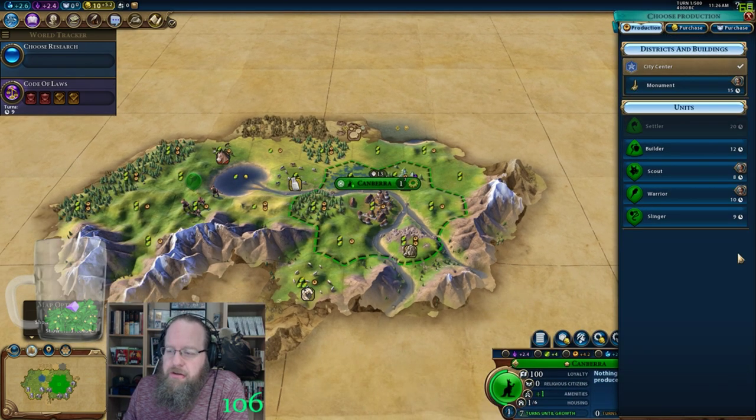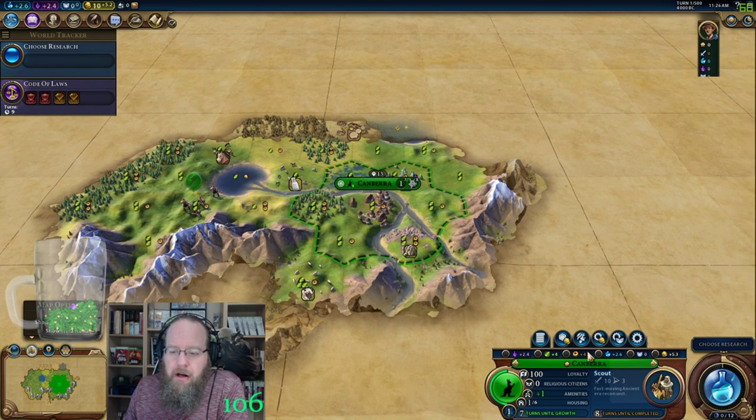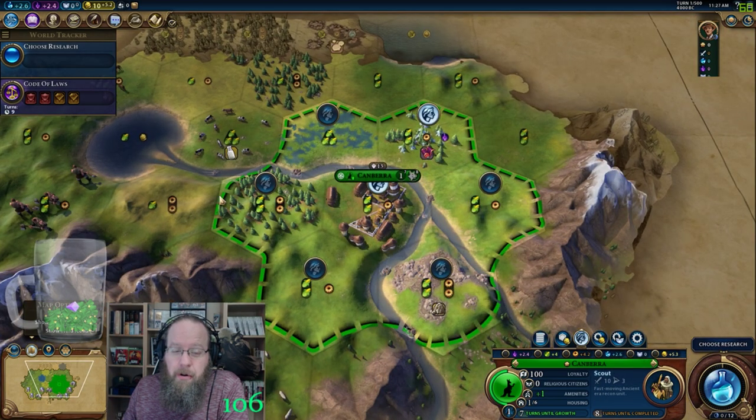Australia's a ton of fun to play with — they really are, very very strong. We'll go ahead and grab a scout right out of the gate. These aren't great numbers, but we are getting that culture, which is going to help our borders expand faster and help us work the code of laws. Nine turns instead of 15 right out of the gate — fantastic.